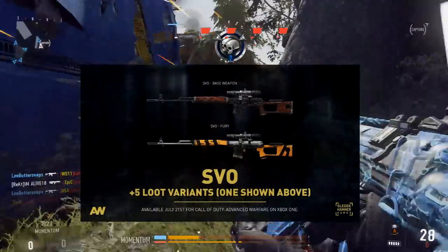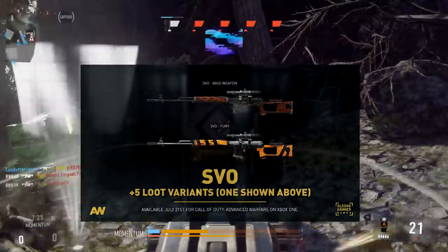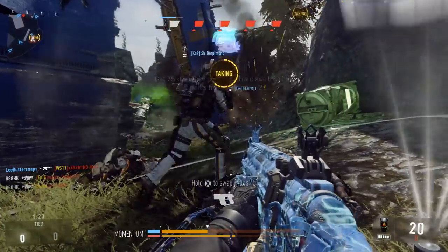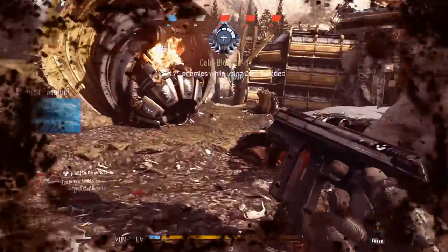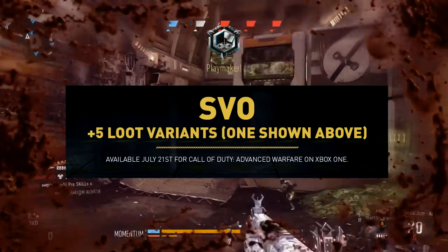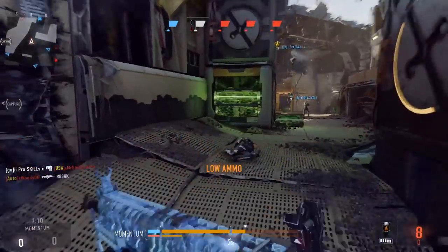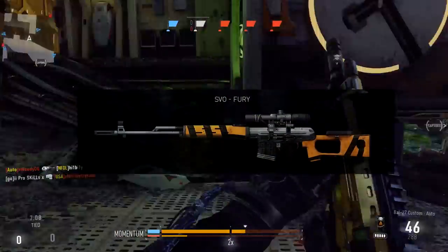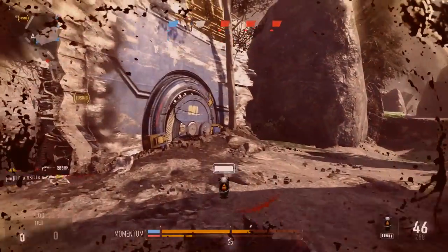Last but not least is the SVO Sniper Rifle. The SVO is a semi-automatic sniper rifle with great accuracy. The trade off, of course, is increased recoil. The SVO Sniper Rifle will only have 5 different loot variants, just like the STG-44, so 5 different variants you guys will be able to earn in your supply drops. One of them is shown above with kind of a tiger look, and it's called Fury.